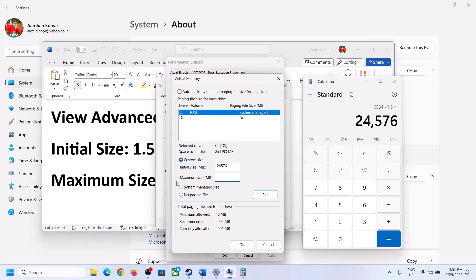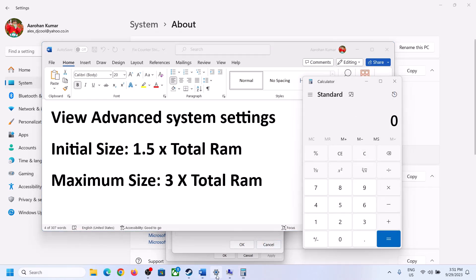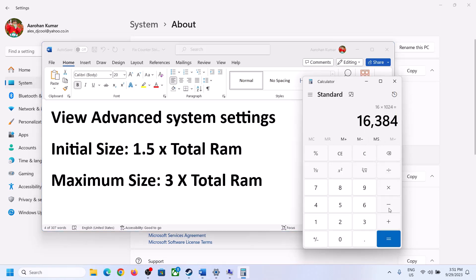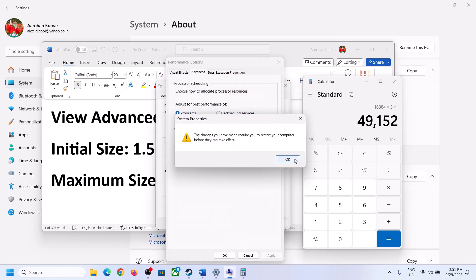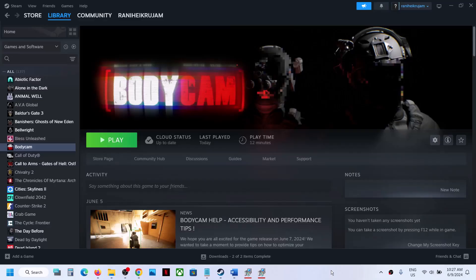For Maximum Size, the formula is 3 times total RAM in megabytes. With 16 GB RAM: 16 × 1024 = 16384 MB, then 16384 × 3 = 49152 MB. So enter 24576 as Initial Size and 49152 as Maximum Size, click Set, then click OK, Apply, and OK. Make sure to restart your computer after this.